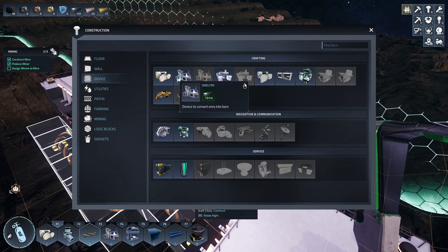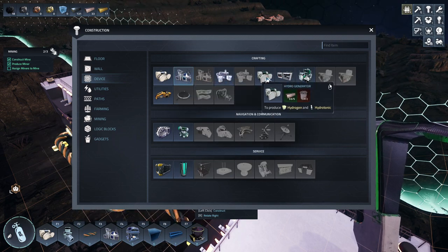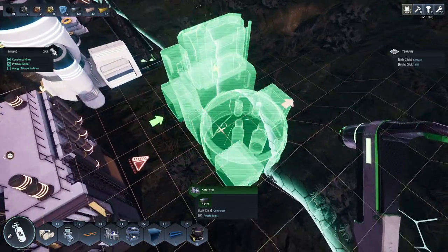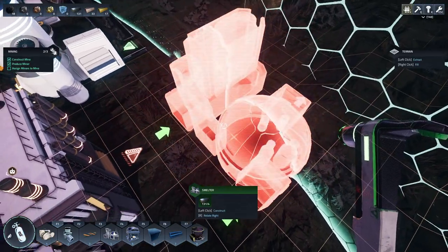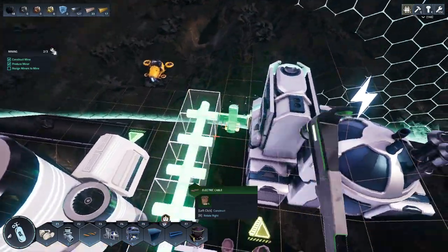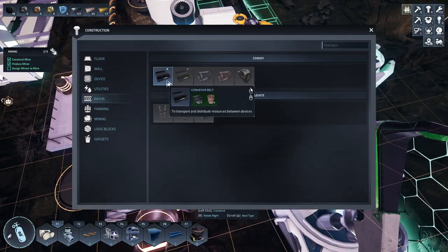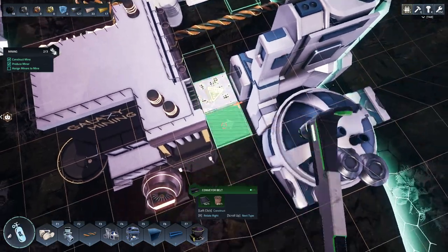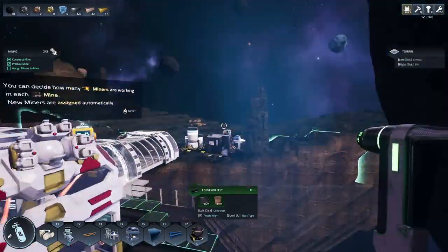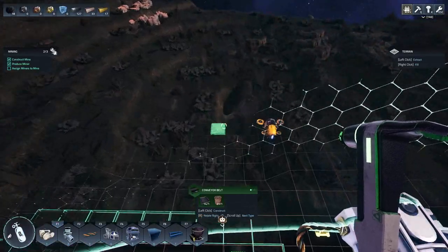How much does the forge take in power? Smelter. It doesn't cost a lot — why not? There's the output. I guess right there will work. I'm gonna put a conveyor belt in the middle. There. You make one? One miner. Oh, is it already doing it? It is. Okay, it's over here gathering it already.